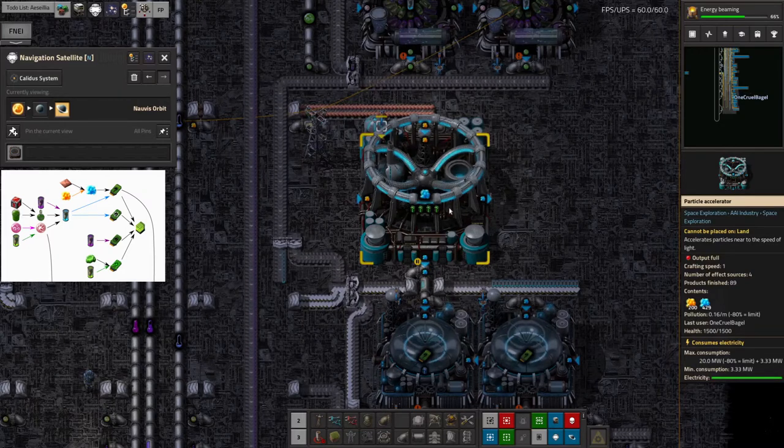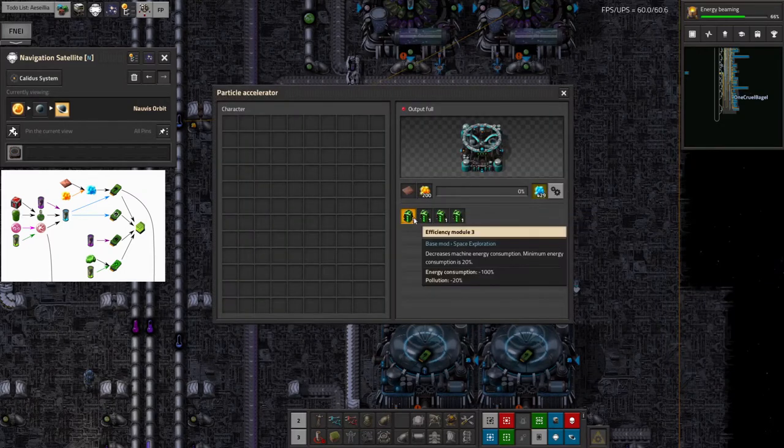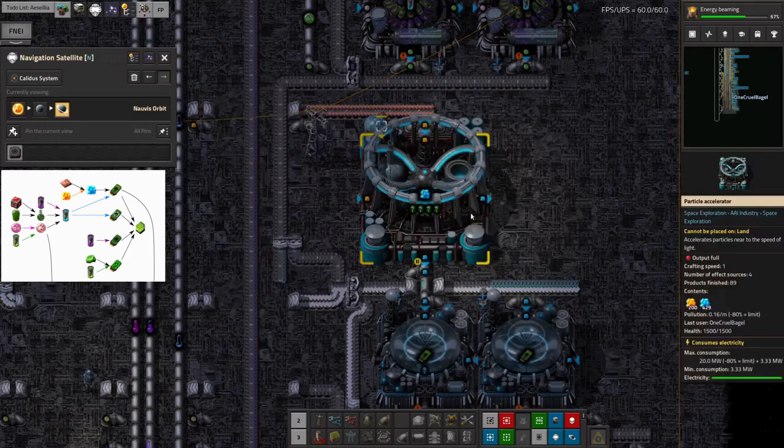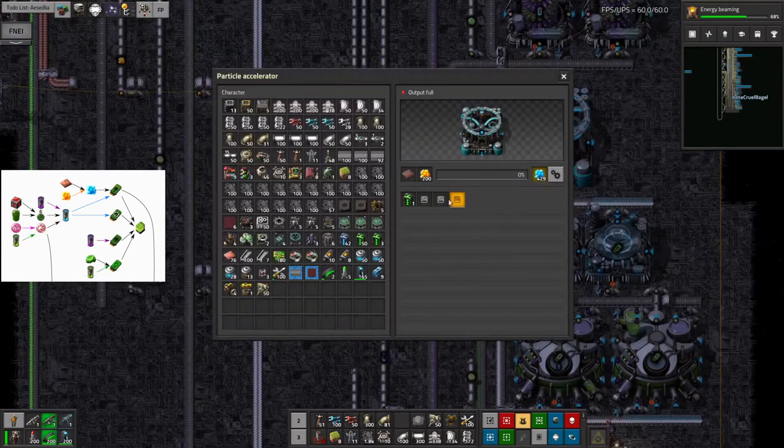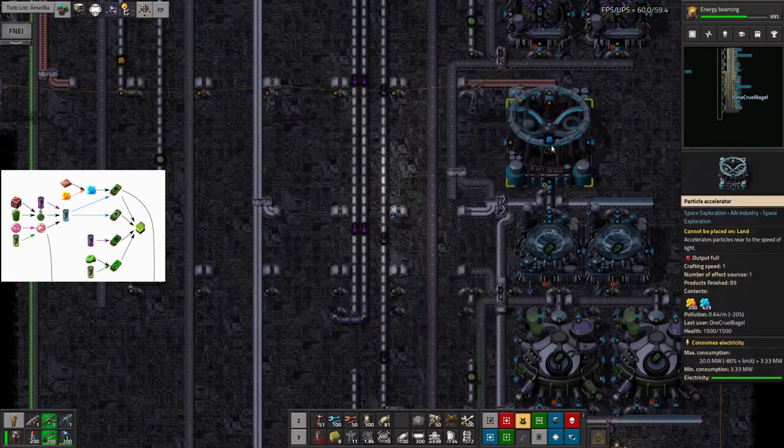That's probably more efficiency modules than it actually needs — each one is knocking 100% off the energy consumption, which is completely pointless. Let's take some of these out and save them for something else. As you can see it's still at minus 80%, which is as low as these things can ever go. It's a shame it's not running at minus 300% power — that would feed power back into the grid, which would be really useful.